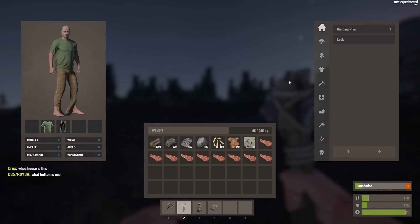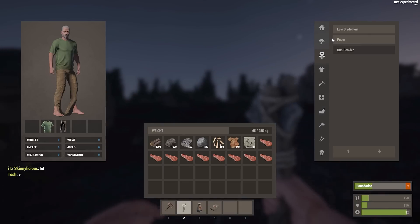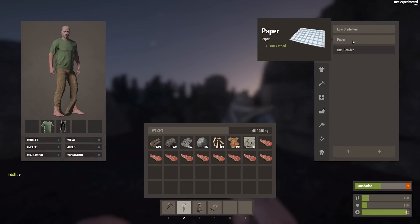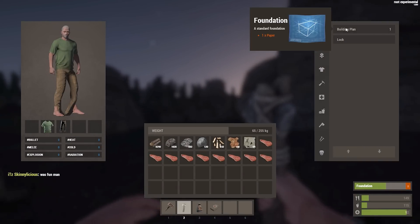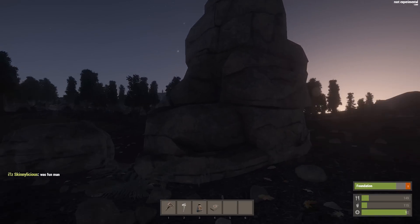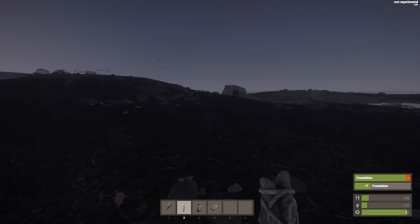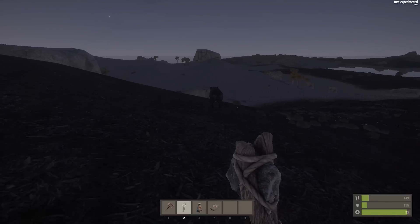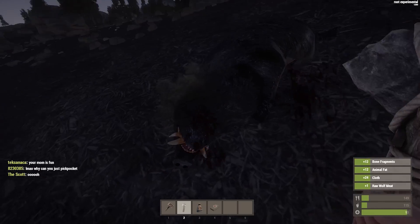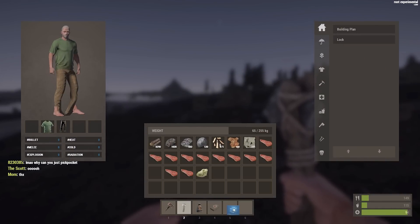I'm doing somewhat of a small tutorial here. To get a base down, you need to get some wood, make paper — you get 100 wood and boom, you have paper. Then you want to build a building plan. With that, you'll be able to build all the initial elements of a base. Hang on — is this pig gonna run or attack me? He's a boar — he has the teeth but he runs.